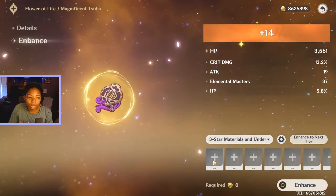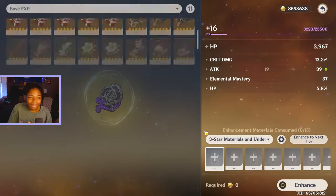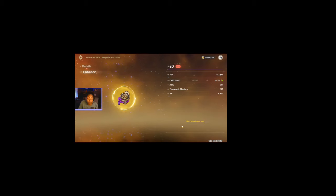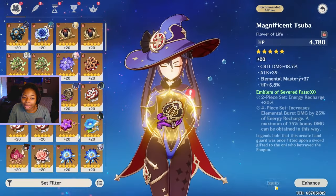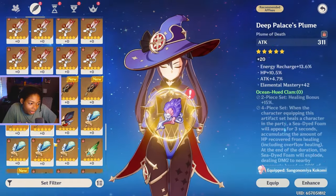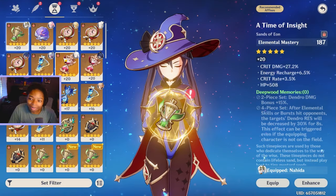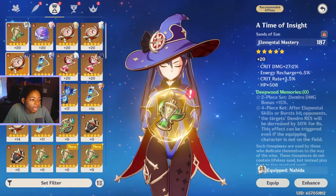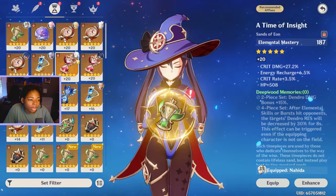Oh, that's all of it. I'm gonna have to go artifacting. I need an energy recharge sands. I can take artifacts from any characters except for Shenha, because I'm not going to be using Mona on the same team as these other characters.